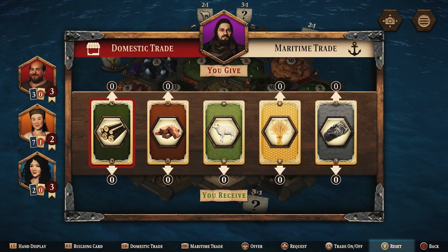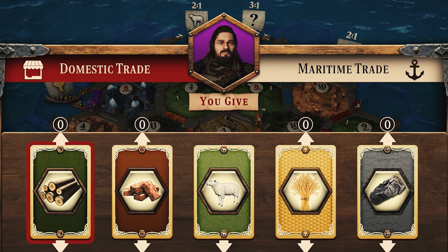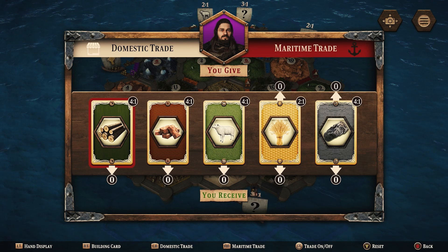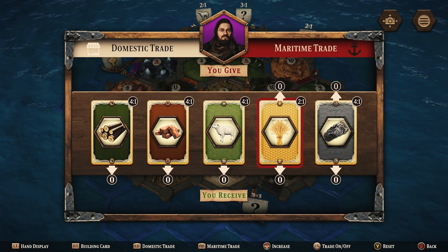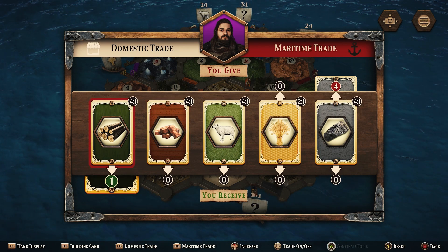As with domestic trades, press Y or triangle to open the trading menu. Once open, press R1 to move over to the maritime trade. Maritime trading is not trading with other players — you can think of it like trading with the bank. As standard, to complete a maritime trade you will require four of any one resource to trade for one resource of any other type.